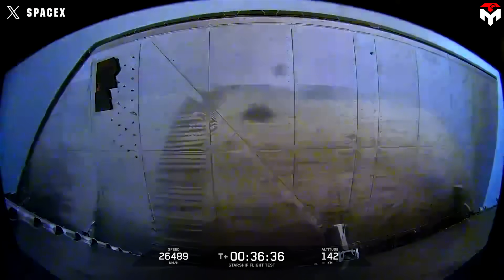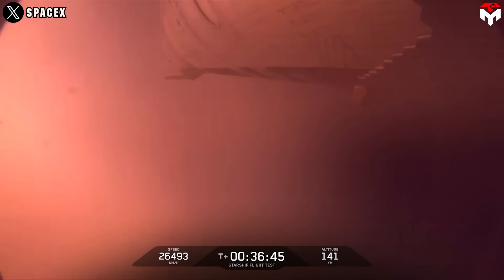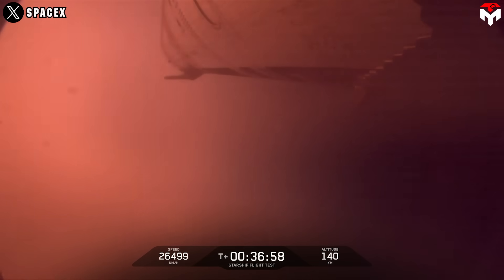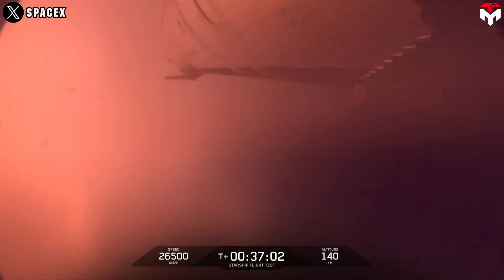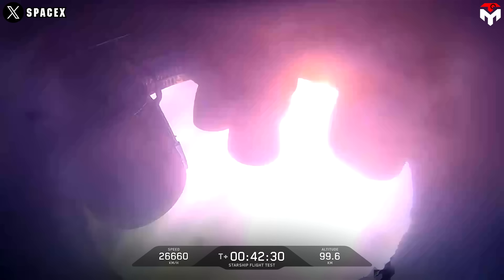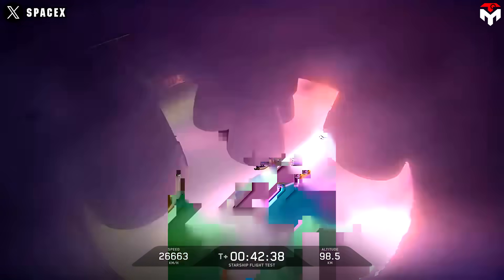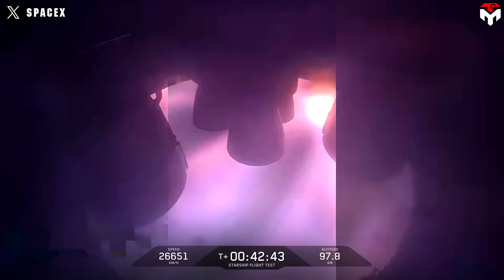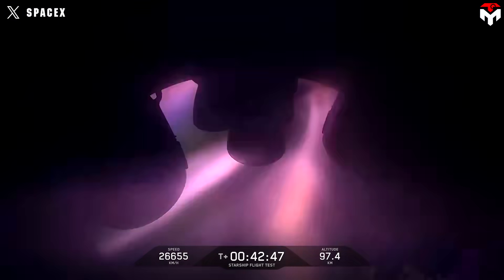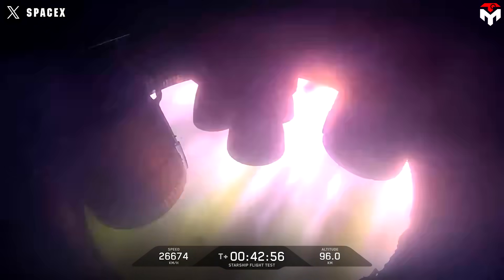The leaks also led to a loss of attitude control, and at this point we are in a spin. We are also going to be skipping that Raptor relight. Something similar happened back on flight three where we weren't able to maintain attitude control. The team made the call to passivate the vehicle — essentially venting all of the remaining propellant overboard. We were able to successfully make it to orbit but ran into a couple of issues coasting to our entry point over the Indian Ocean. We had lost attitude control and entered into a spin.